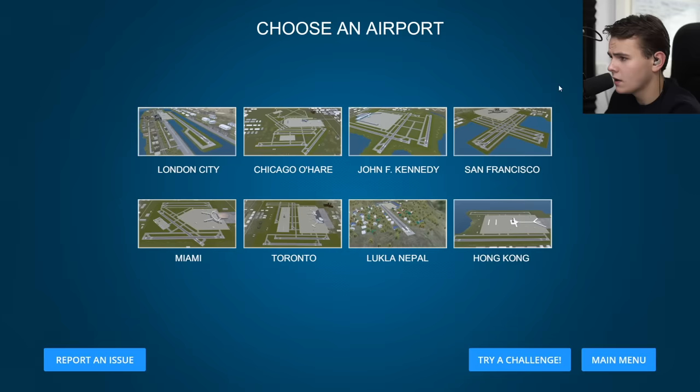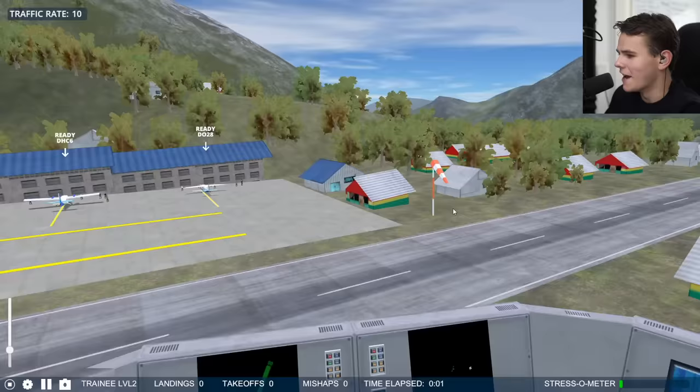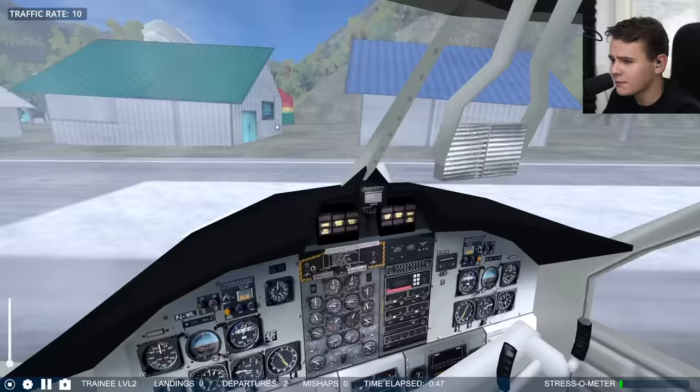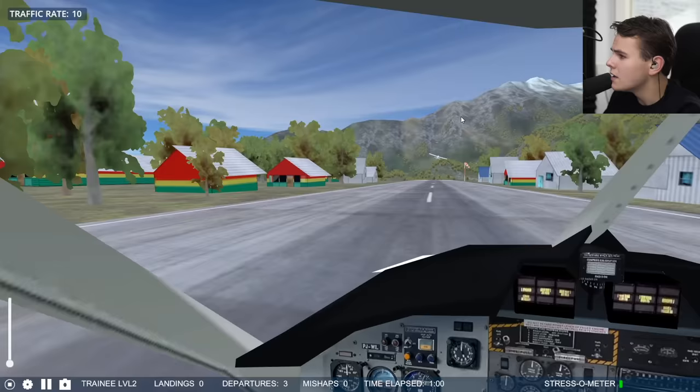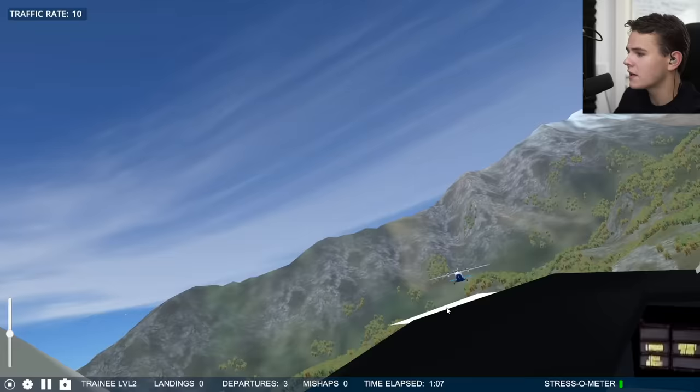Let's just go back to Lukla Nepal because it's such an easy airport - just one runway. This is why I always like to go back to this interesting simulator, it's just all very interesting. Here we go, let's check out this takeoff - nice and smooth and easy. A nice Lukla-style takeoff, even though we're very close to each other - don't crash, that would be quite disappointing.